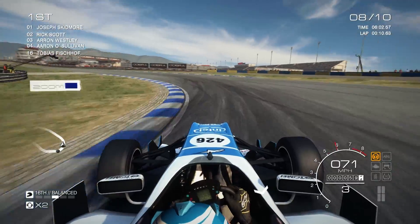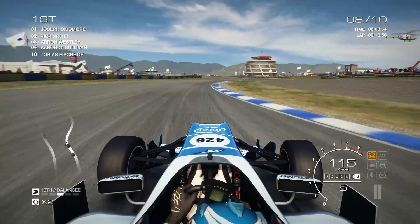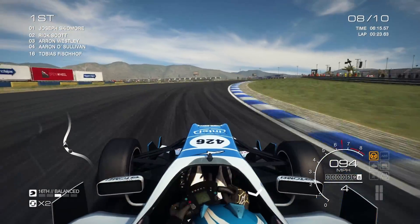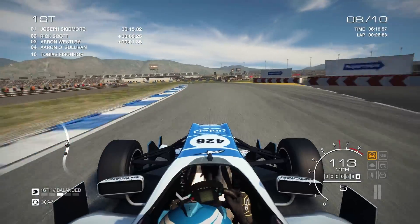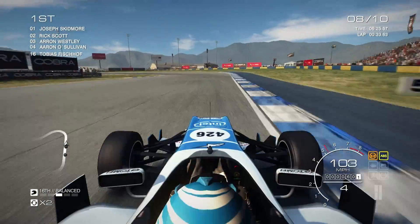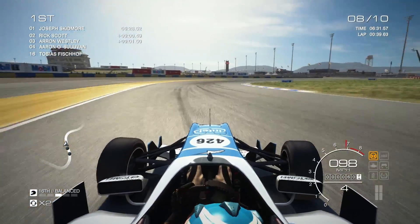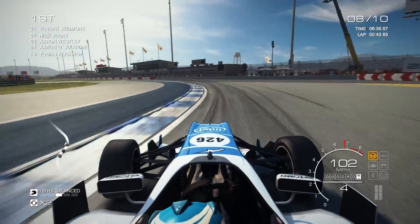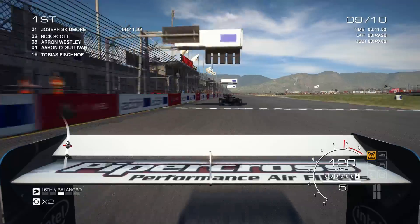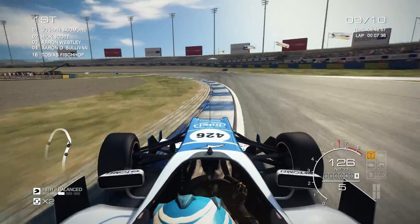We go up the inside — that is how it's done. On lap 8 of 10, sneak up the inside and we are good to go. Although we brake there, which has put him right back on our tail again. I get a bit of a slide there, so he's still on our tail — we need to break the gap. I don't know if that is going to happen before the end of this race, but we are closing again.